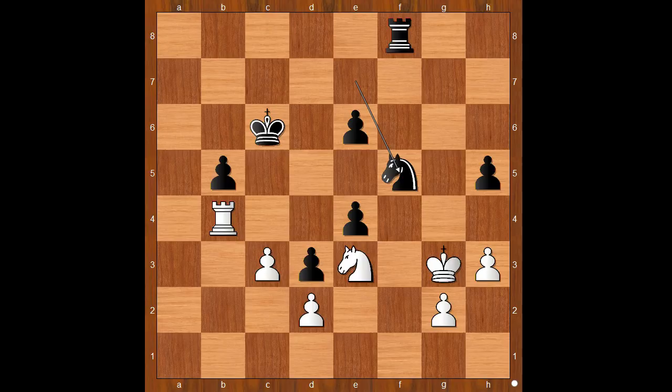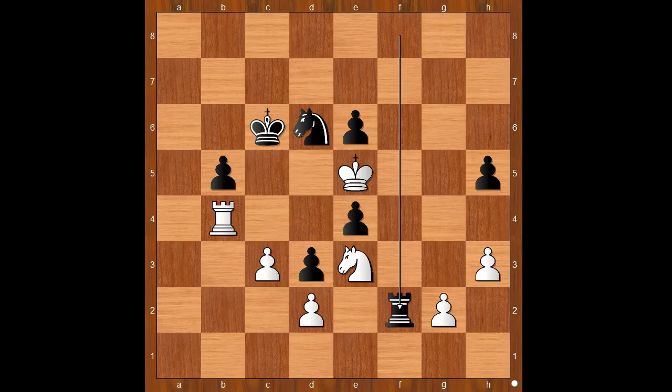Rook to b4, knight to f5 check, king to f4, knight to d6 discover check, king to e5, rook to f2 invading the second rank, rook to d4 — threatening rook takes knight. What is the best square for the knight? Kasparov played knight to f7 check, missing the winning move.